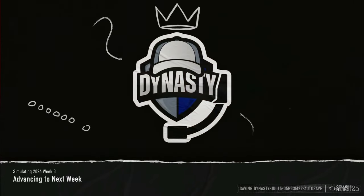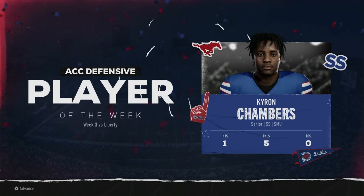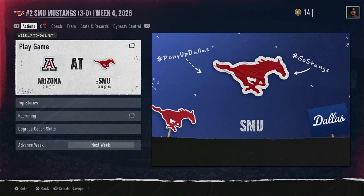Next week the Mustangs are at home against Arizona, who is 2 and 0. Chambers earns ACC Defensive Player of the Week — one interception and five tackles. Shetron earns ACC Offensive Player of the Week — four receptions, 207 yards, and two touchdowns. Both he and Coats Art are seniors. We'll see you next time, Mustang faithful!